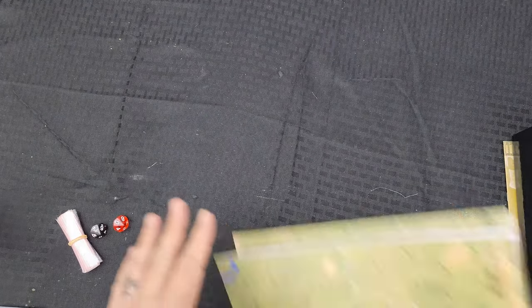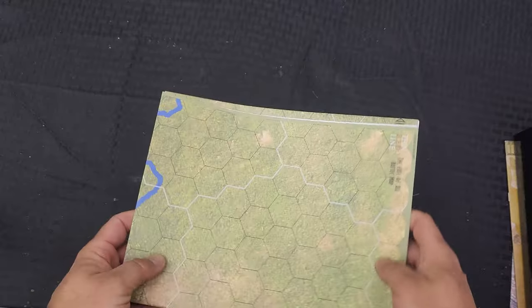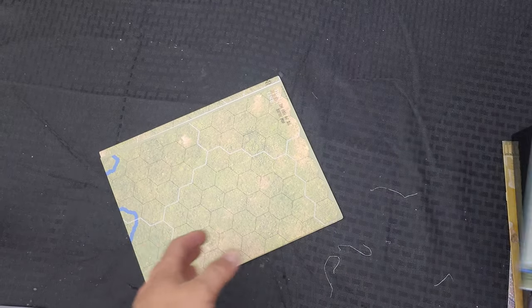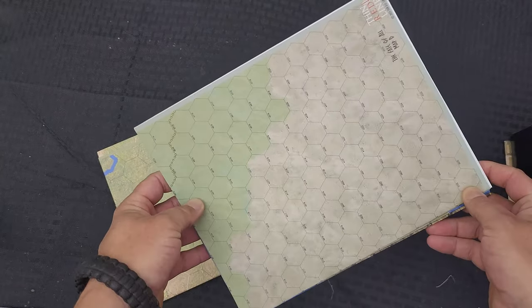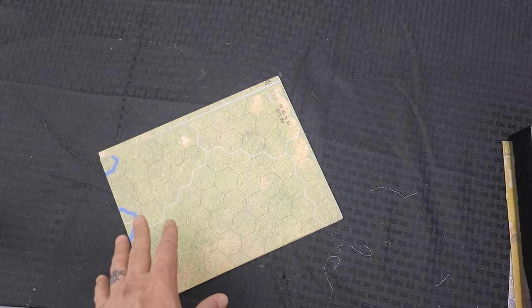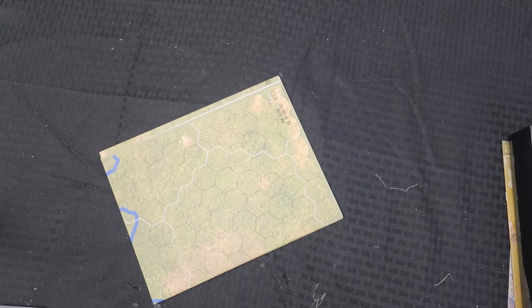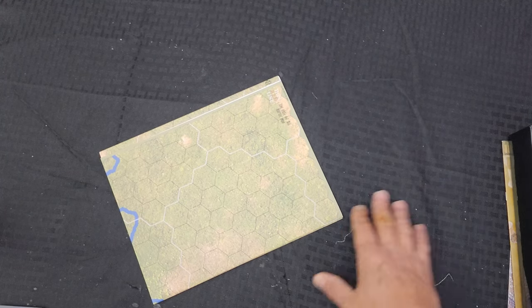Now let's take a look at the maps. They did this a little differently — there are different types of maps. These larger ones appear to be the big overland maps, and then there is one that is the battle map.